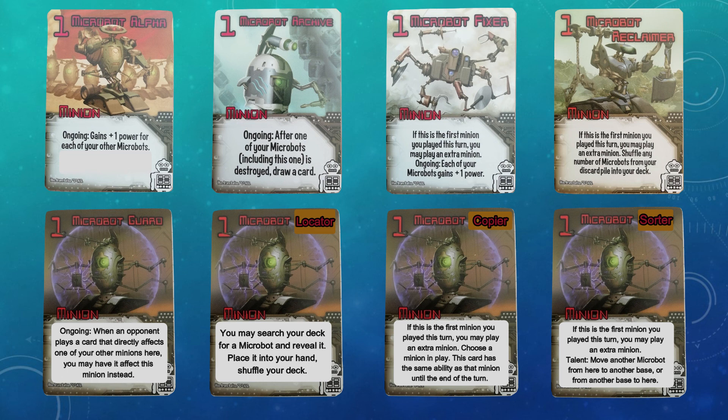While this is strong, I think it helps to rebalance the hit that the Microbots have taken with the loss of the Fixer and the change to the Alpha's ability. The Copier gives you a really strong one-turn effect, which can double up as a second Fixer or an Alpha if you wanted to. And finally, the Sorter combos off the Central Brain, but also provides some minor ongoing upside even without the Central Brain in play.